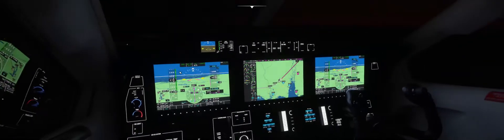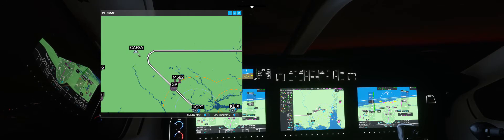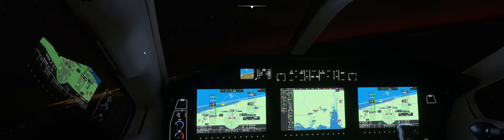SESA is the initial approach fix for this airport. I'm a big fan of approach plates — I use them, they're extremely helpful. The approach plate for this airport wasn't very detailed. The only altitude instruction I could find was that we need to be at 2,000 feet at the initial approach fix, SESA. It's not nearly as detailed as some step-down instructions I've gotten from other approach plates, but it's something to go on.